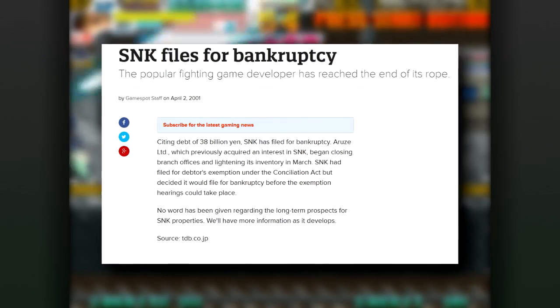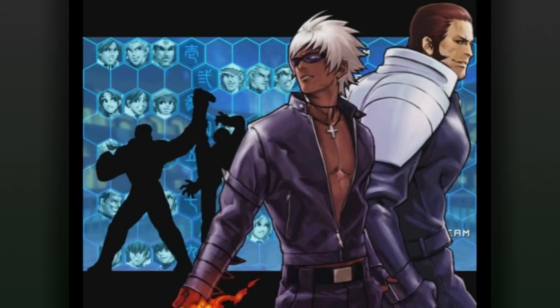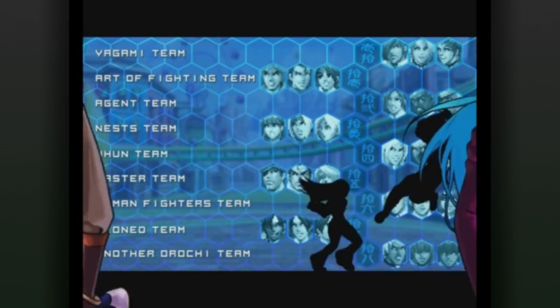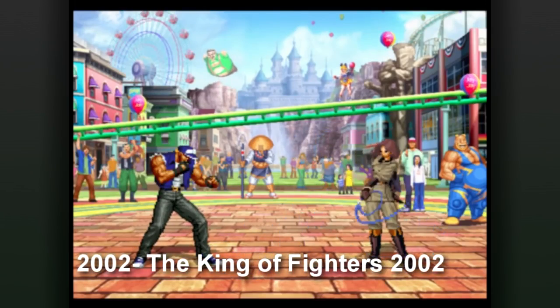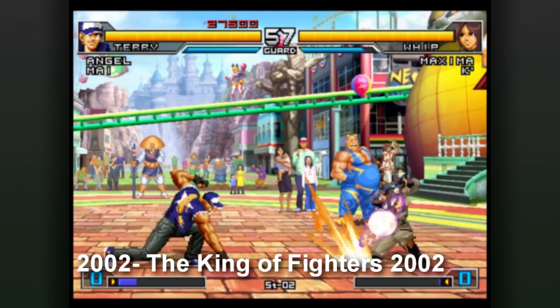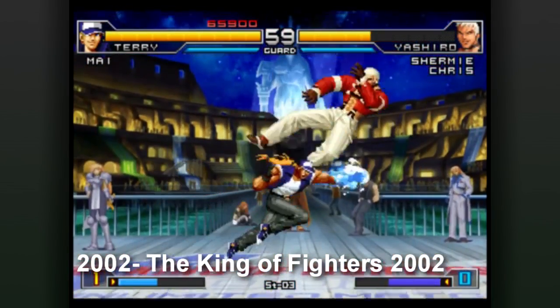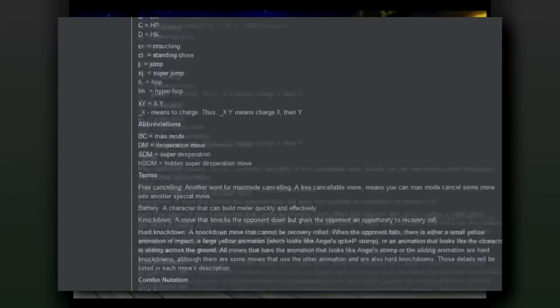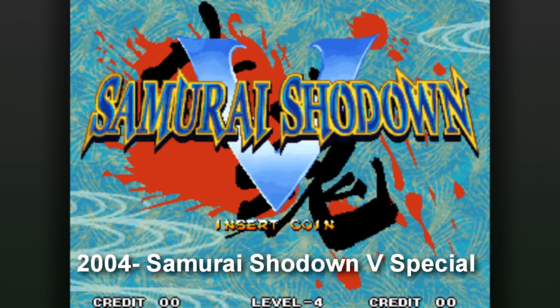Aruze put SNK into bankruptcy only to sell their newly acquired assets back to the people who originally owned them. Founding executives who left SNK upon seeing bad tidings formed the company that would eventually become SNK Playmore. They acquired the bankrupt original SNK's assets to put out a cash-strapped KOF 2001 to dismal reviews. But after a year of effectively reforming their own company, SNK Playmore now had the time and motivation for a more polished KOF 2002 — a no-nonsense, no-distractions dream match very much in the vein of KOF 98. The strikers and armor modes are gone, and a huge list of technicalities is in. Which wraps up this list with the last official game for the Neo Geo, Samurai Shodown 5 Special, an updated re-release of the previous year's installment.